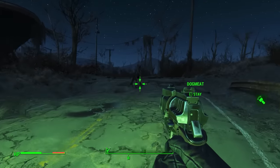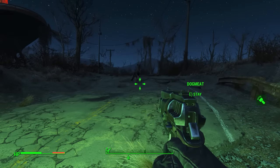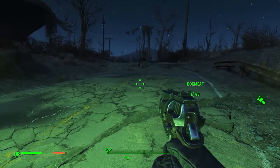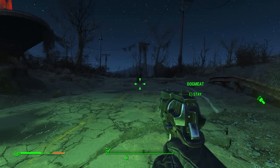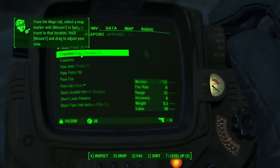Another cool glitch is when you have an item that you kinda wanna keep, but at the same time you really wanna sell it — well, them caps. So, what you can do, once you have Dogmeat, is go to your inventory and throw it.